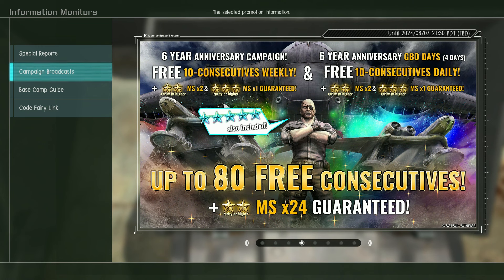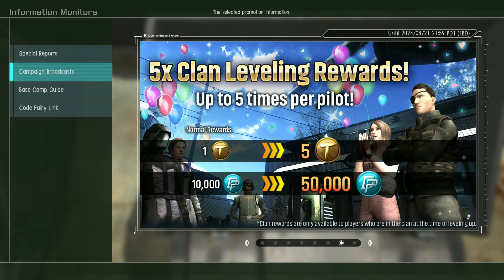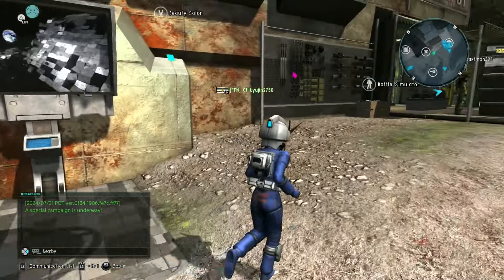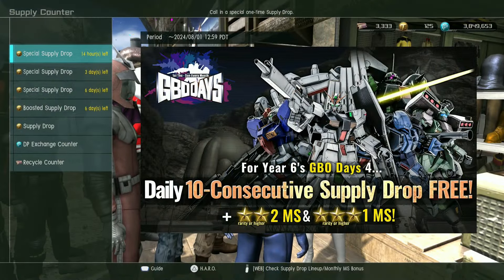GBO Days is on. Stuff in the DP and recycle stores is 30% off. Clan level rewards are still multiplied by five for up to five levels. That is about the size of everything, so let's take a look and we'll do the spins and hopefully we'll have something worth talking about.